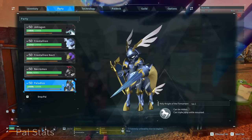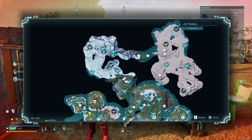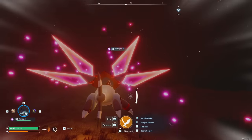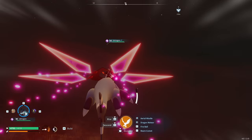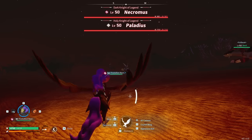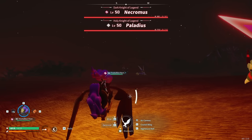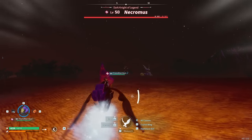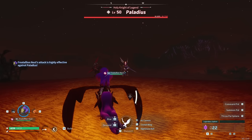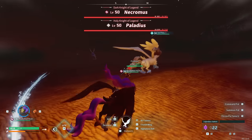To get Nechromus and Palladius, you'll have to fight both of them at the same time. They can be found in the northeast corner of the Desert Biome — the closest fast travel point is the Deep Sand Dunes. If you do this at nighttime, you'll need cold weather gear because the desert gets very cold at night. To make the fight easier, I recommend going at nighttime: Palladius will be sleeping and Nechromus will be awake, so you can fight them one at a time — unless your Frostallion accidentally hits Palladius and wakes it up.